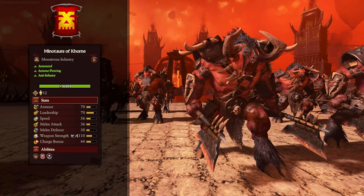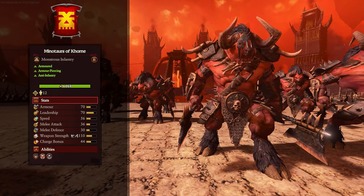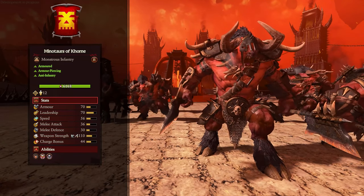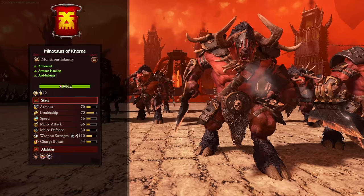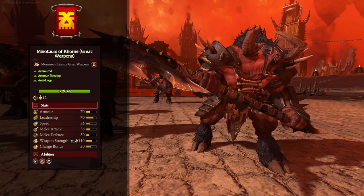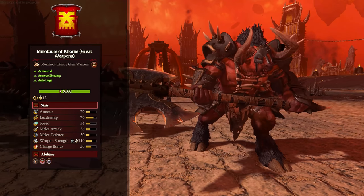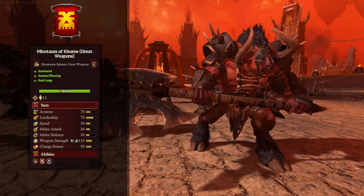On to the Minotaurs of Khorne — a Beastmen classic. These are the anti-infantry version with lots of weapon strength, armor piercing, and bonus versus infantry. Nice charge bonus, great for smashing all kinds of infantry, preferably the more elite ones, but they could go after monsters and cavalry as well. They're pretty versatile, though they don't have the best melee defense so cycle charging will help them out. The biggest danger to them is missiles and artillery as they're big targets without a shield. Khorne also has the great weapon version, which is all about anti-large — designed for going after cavalry, monsters, lords on mounts, anything larger. You'll want a couple of units of these if you expect the enemy army to have strong large units or cavalry.